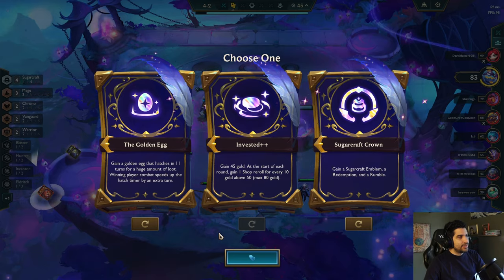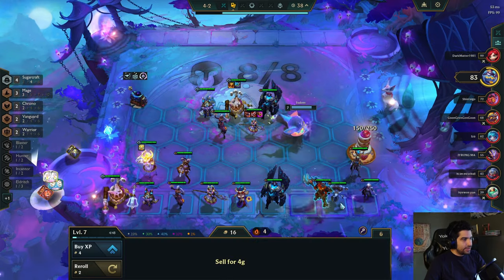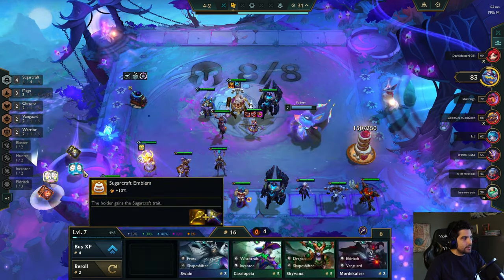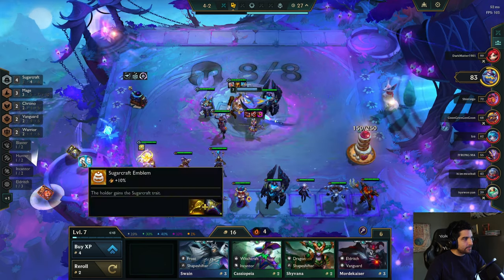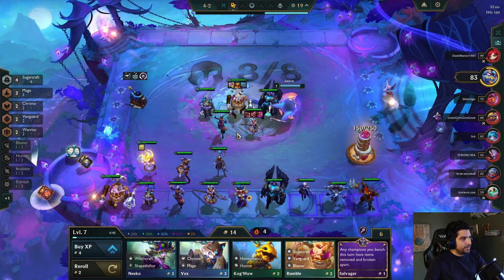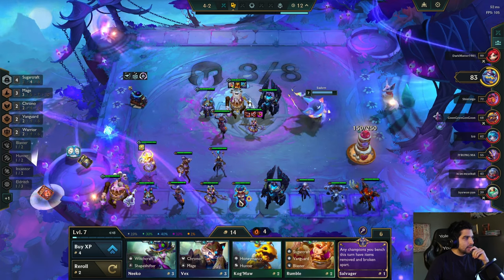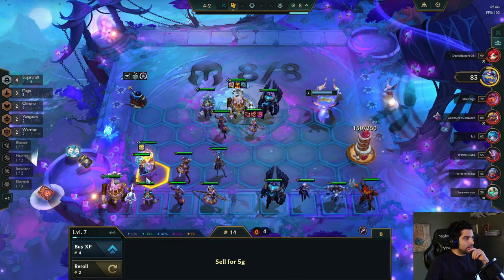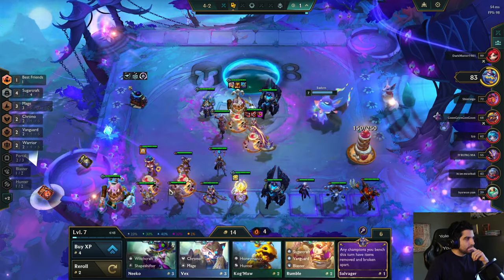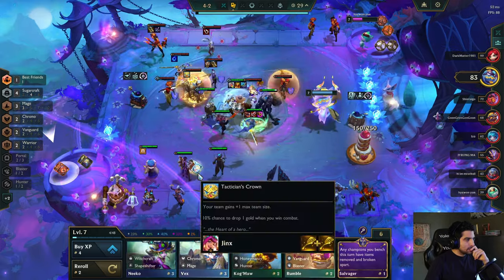Sugarcraft Crown. That's a lot of Rumbles right there — that's pretty good. Who do I put this on? Somebody who I want to carry, I suppose. Redemption, redemption. Obviously Fiora would naturally be my first pick. I think I have to sell this Nora. Yes, for sure — I'm gonna sell her for now. Two cost, two two-costs there. She's fine, like Neela. But I'd rather have this.